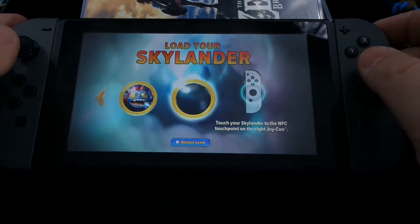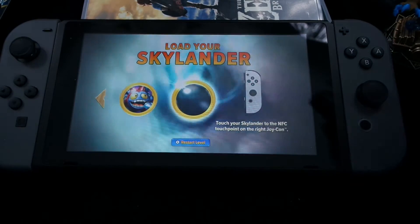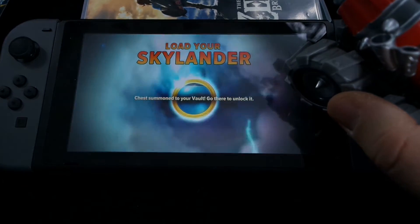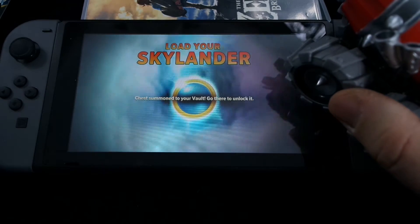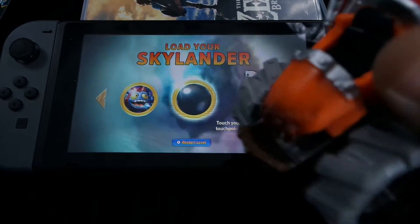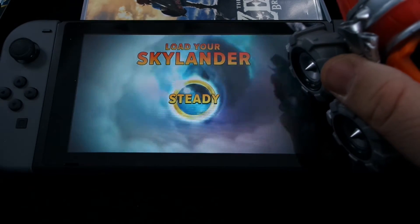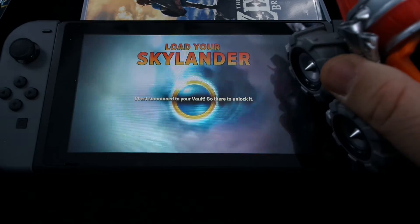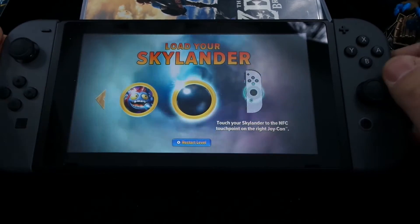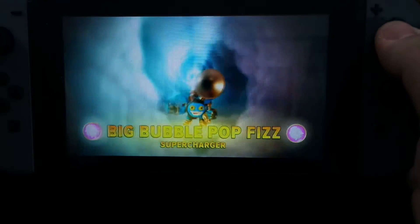Now, there's something interesting I'd like to point out about Skylanders Imaginators for the Switch. It seems that when you put in a vehicle, it unlocks a chest. Let's see what happens when I put it on again — "Chest summoned to your vault, go there to unlock it." I'm not sure which chest that's going to be, because I actually haven't unlocked any of my Imaginite chests yet in Skylanders Imaginators for the Switch.